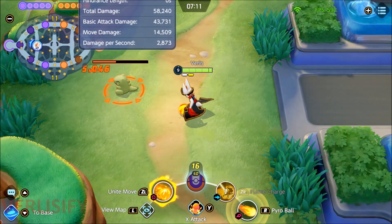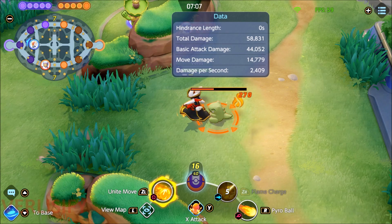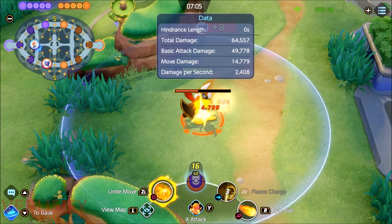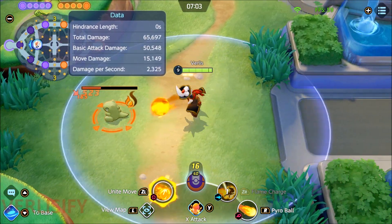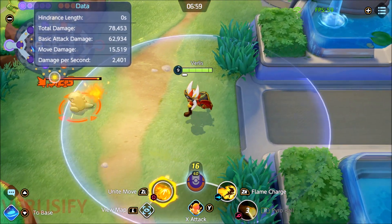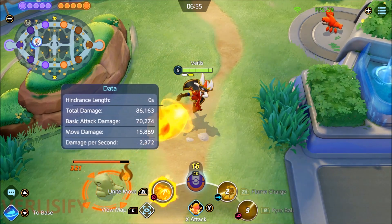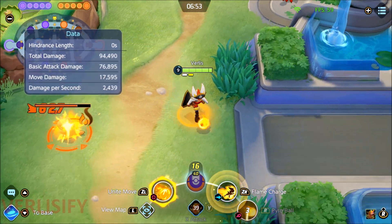Don't let the Flame Charge auto-target you into an enemy Pokemon — the damage there doesn't matter, around 270. Your auto-attacks are completely shredding people at that point. So you just move around — Flame Charge up, Pyro Ball down, GG easy — and then X-Attack and stuff inside of a fight.